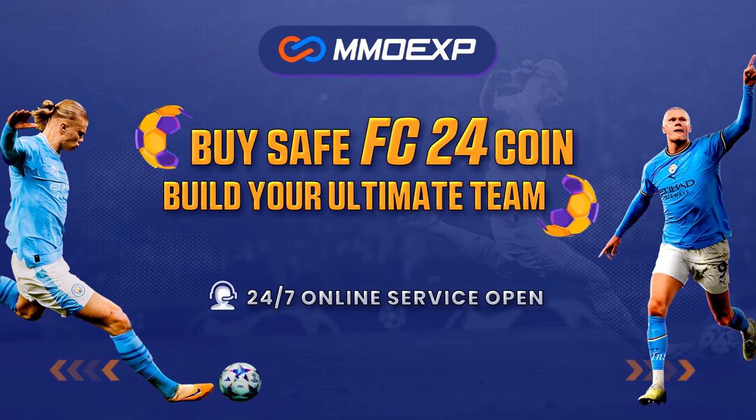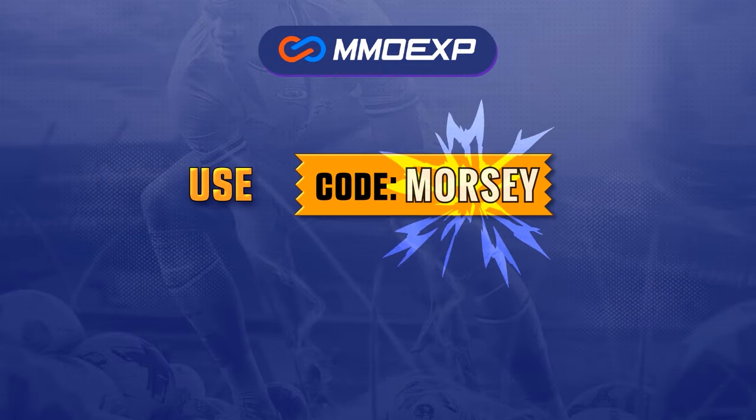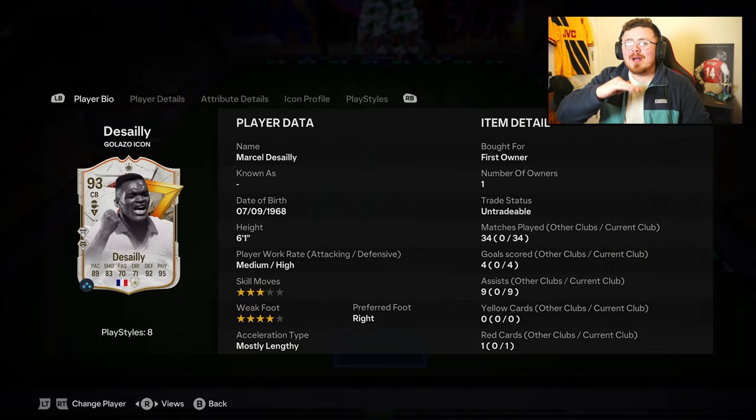For cheap and fast FC24 Ultimate Team coins, head over to mmoexp.com — link down below — and make sure to use my code Morsey at checkout to get yourself five percent off.